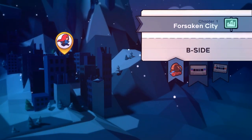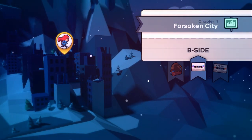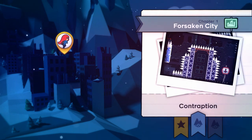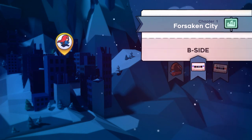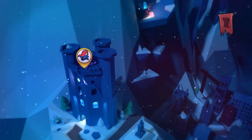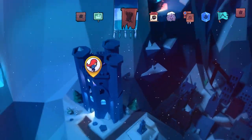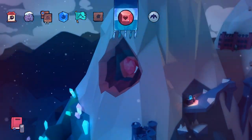After you do the B sides, you're going to go through and do them again to collect the crystal heart in each B side level. You'll need to use a guide to find out where the crystal hearts are, then go through the B side and find them — you get an achievement for getting those. Just go through all the B sides again and get the crystal hearts.